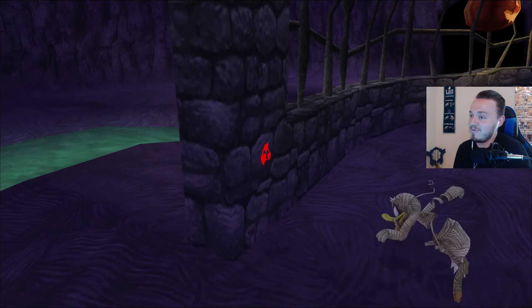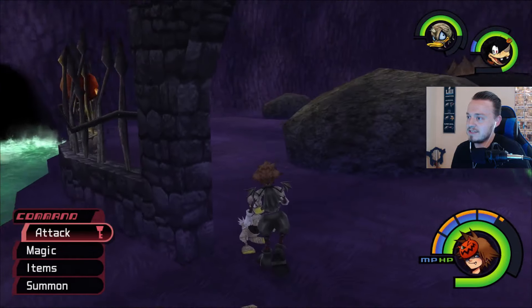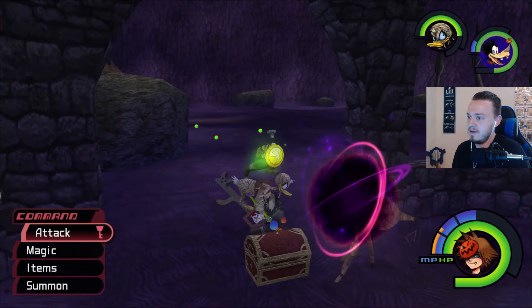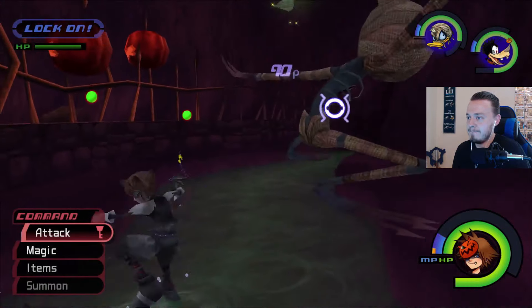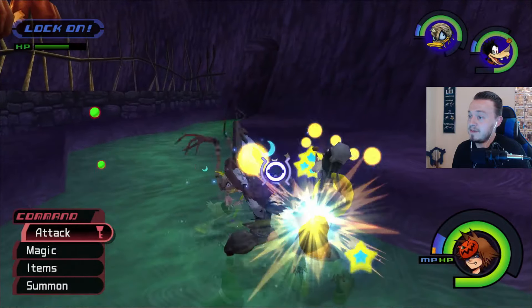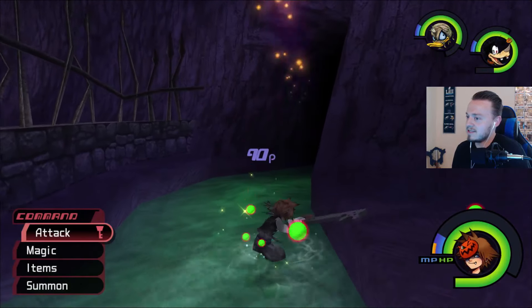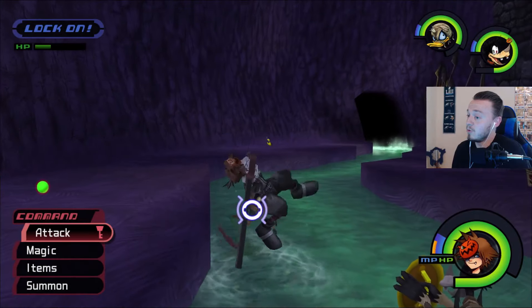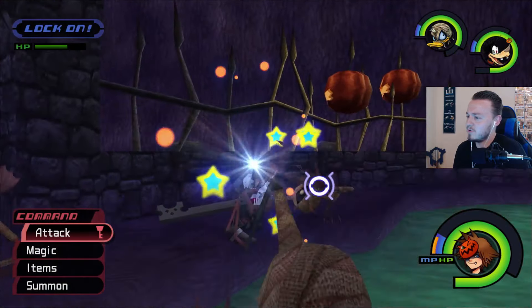And we got the red one now for the lower part where we fought Oogie Boogie. It knocked down an item which we'll get in a second. Looks like there's some enemies — there's a couple of them. But that is a red Trinity. Correct me if I'm wrong — I think that's the last red one. We're pretty close. I know we're missing blue, which is actually kind of surprising because blue is one of the more common trinities.